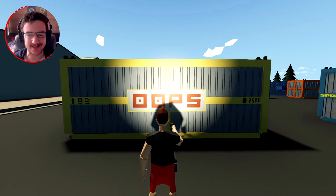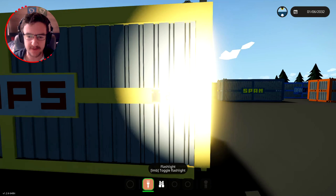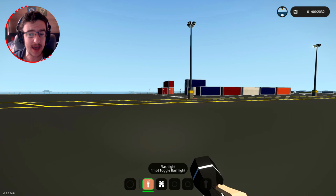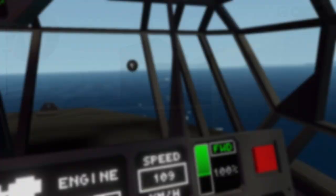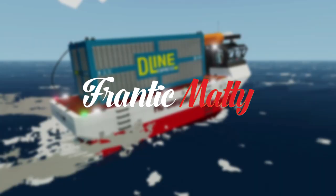Alrighty, hello guys! Welcome back to another Stormworks Build and Rescue video! Today we are actually transporting this thing, which is an oops container, which weighs 2,500 whatevers. We're gonna go ahead and pick this thing up, put it on a container ship, and truck it off. It has to go to Spy Cakes, so that's where we'll go.